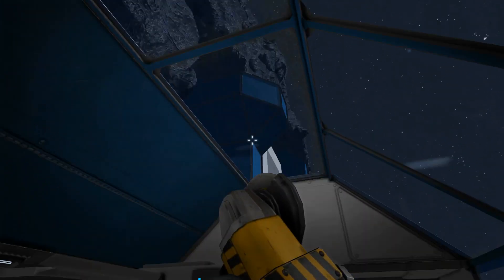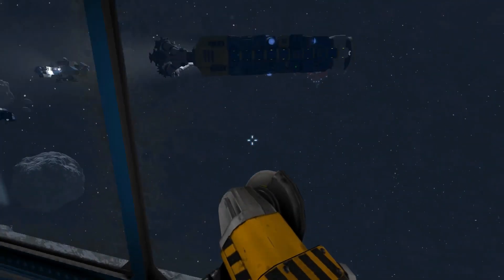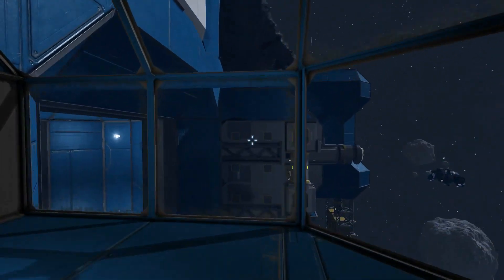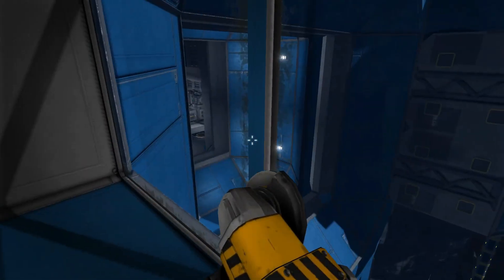Here we go — spectacular views to be honest. You can see all the ships outside. You've got a health station there, a random seat. That's a great view looking over the base and the main hangar door.